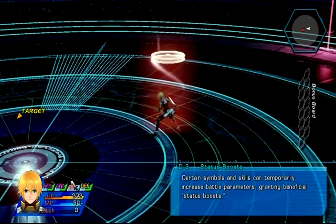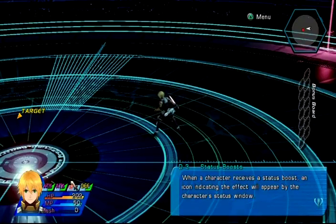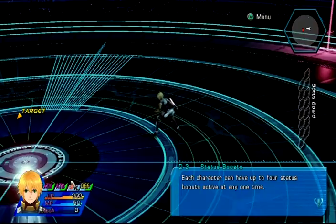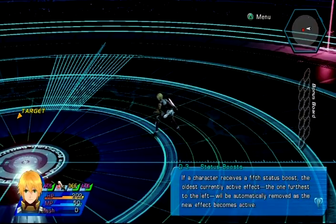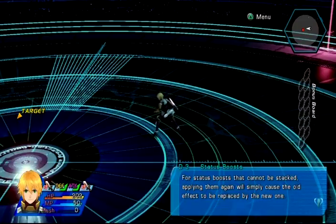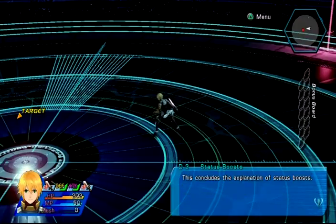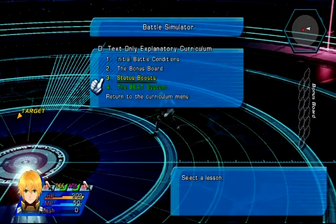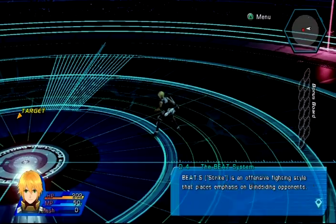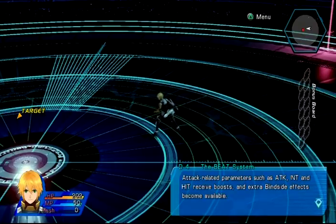Status boosts - each status boost lasts for a set duration of time. You can have four active status boosts at a time; with the fifth, the oldest is automatically removed. That's shown on the bottom left-hand corner of the screen next to my picture. Some status boosts can be stacked while others are limited to a single use. The beat system allows you to select a fighting style for each character - Beat S, Beat B, and Beat N.